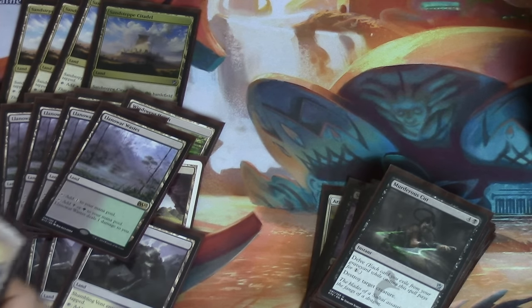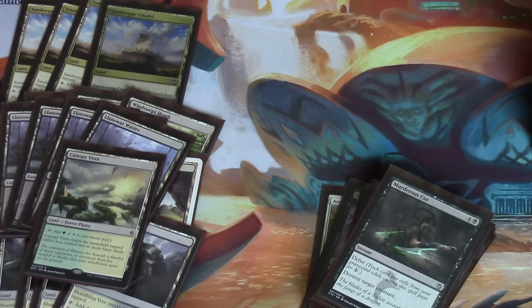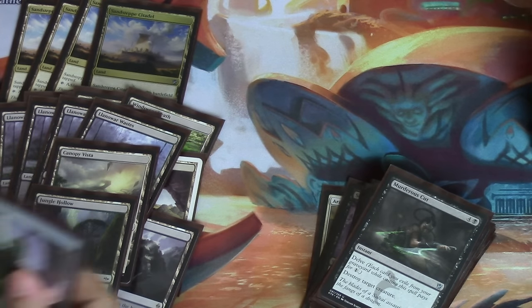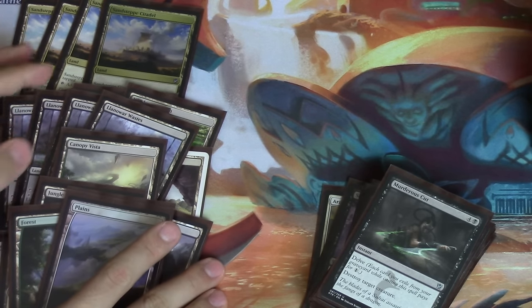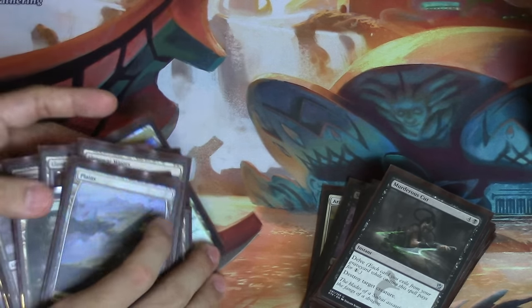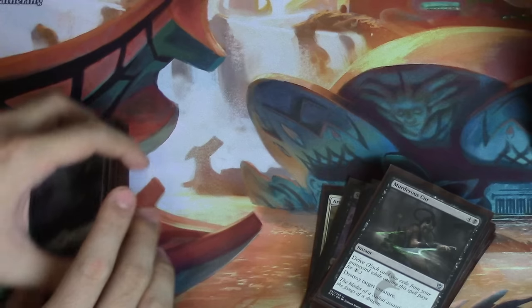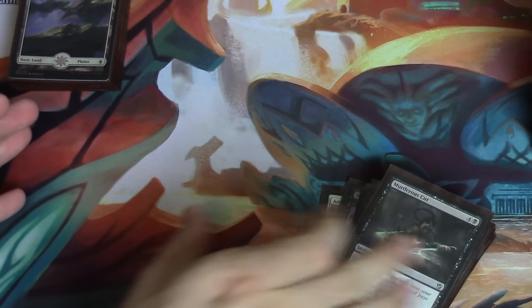And then you have your basics: one Vista to pull from your four fetch lands, a Jungle Hollow for the lands, two forests, and a Plains. So mainly this land base allows you to interact quickly, but at the same time with the pain lands you can play the long-term game.